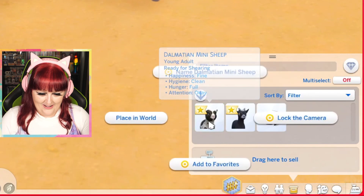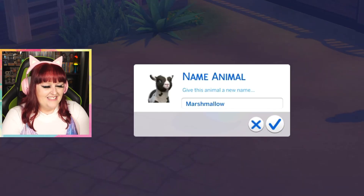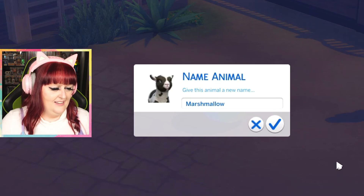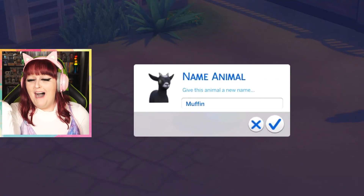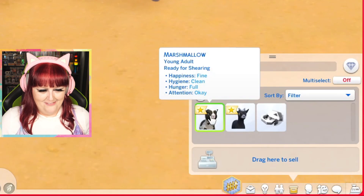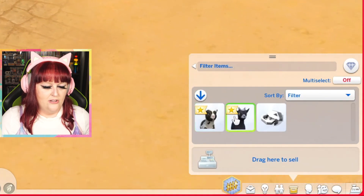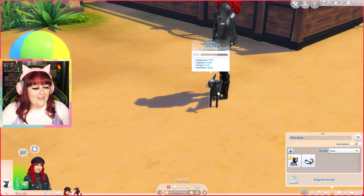Can I name her Marshmallow? That is such a cute name. I don't think it matches because she's got spots — she's a Dalmatian — but I'm gonna call her Marshmallow, I have to. What about the black one? Muffin! Marshmallow and Muffin, the cutest little names. Let's get them out. Let's get them out one at a time. Oh my god, look at Muffin! So cute!